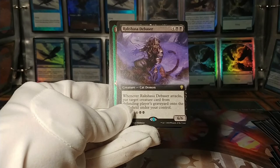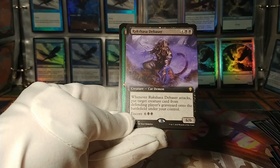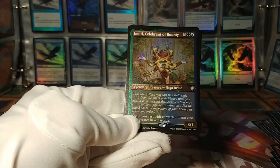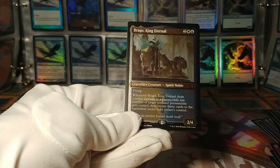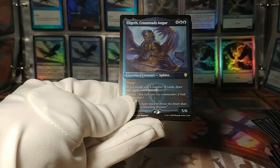Rakshad Debaser: when it attacks, put a target creature from the defending player's graveyard onto the battlefield under your control. And encore. Got an etched version of Emote. And an etched version of Brago, King Eternal — an interesting one, I don't remember seeing that this one was in the set. Good for a blink deck, that's for sure. And an etched Eligeth, Crossroads Augur.